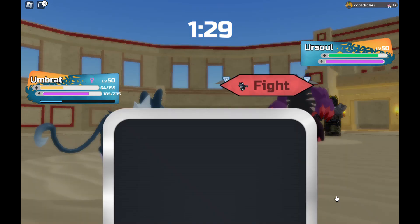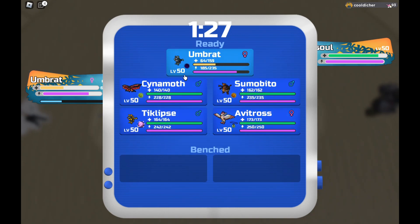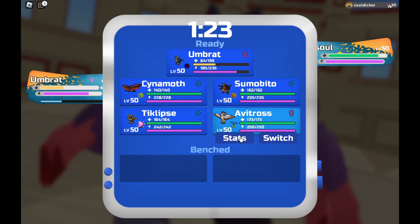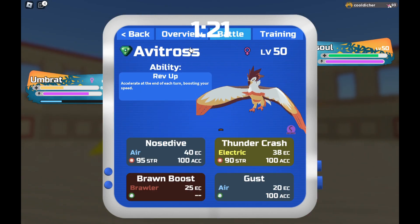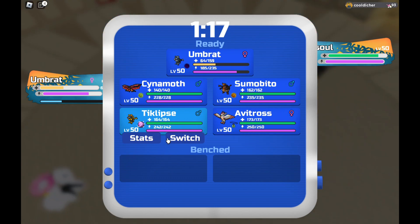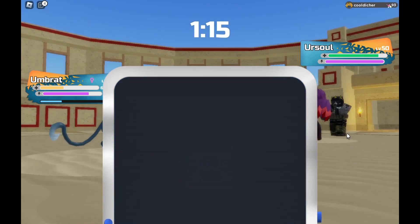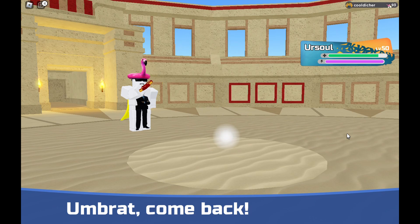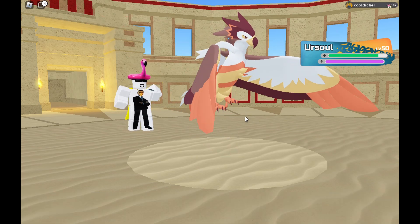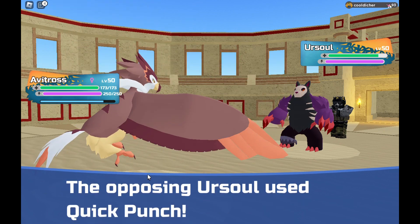Okay, this thing would use a fighting move, right? I want to go to avitross — clips is kind of the better option, but I'm going to avitross because it can use a spirit move and my two clips can just resist it. Quick punch — nice.